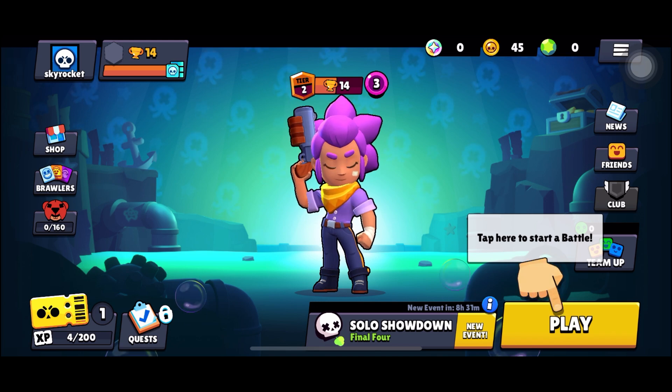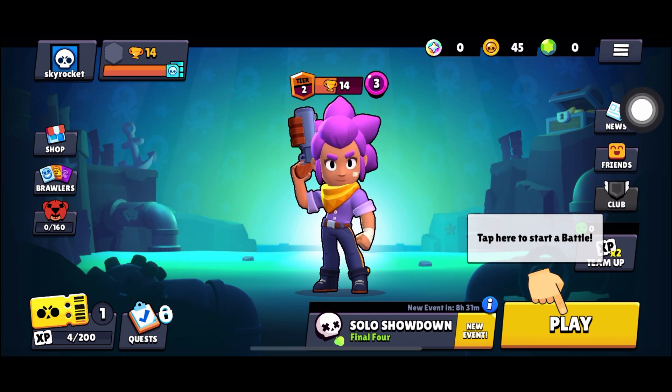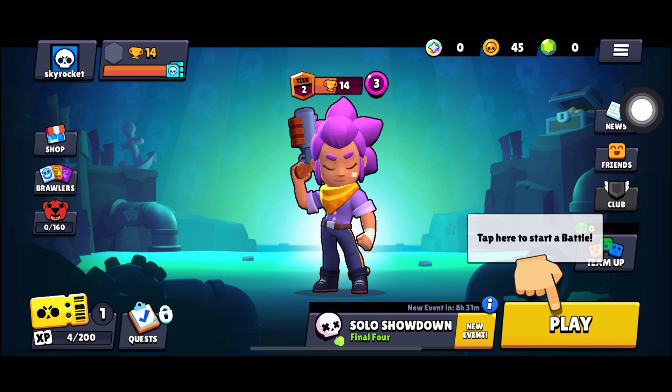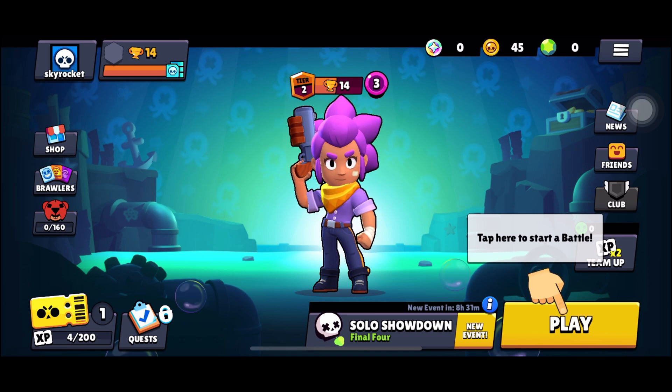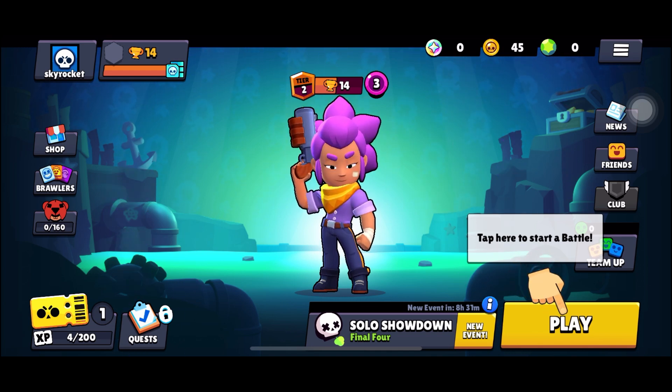Click on this club option here and if you want to join a specific club, just search for that club by clicking the search for club option. Once you've decided which club to join, click on that club and select join. And that's how you find a good club in Brawl Stars.